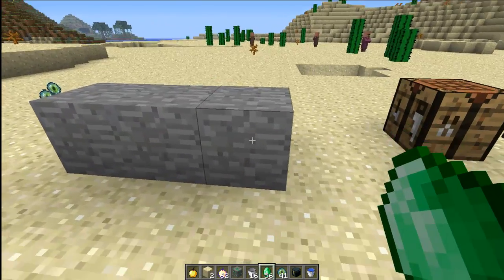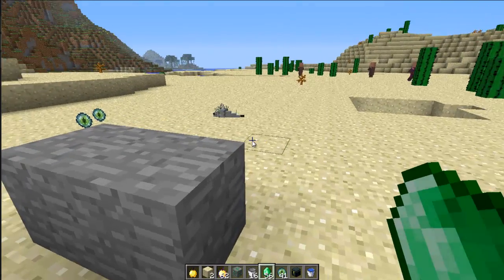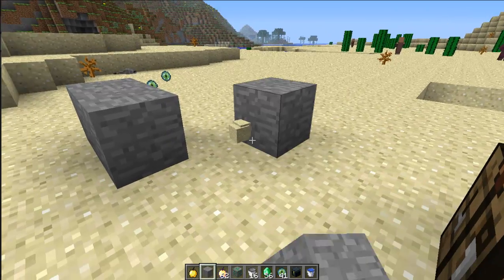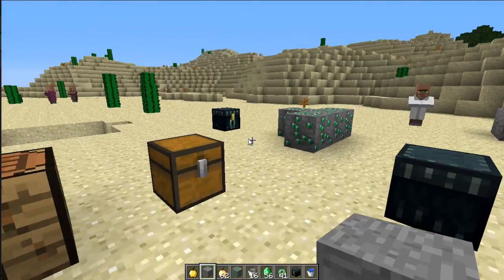This looks like a normal stone block, but it is a silverfish block. You've probably seen these before and they were hard to get, but now you can actually spawn them in with creative. They're called stone monster eggs — basically just a stone block occupied by silverfish.